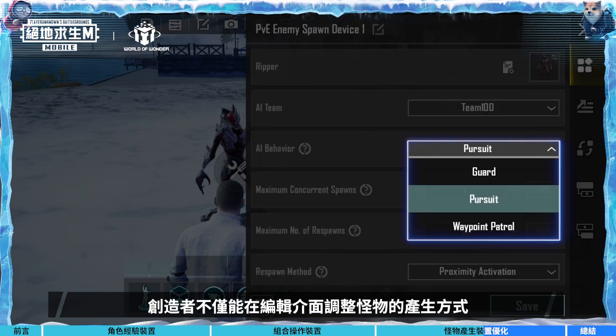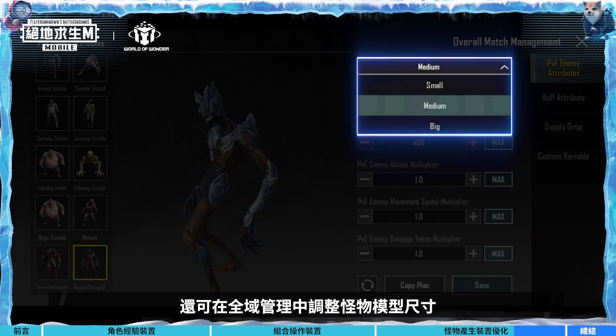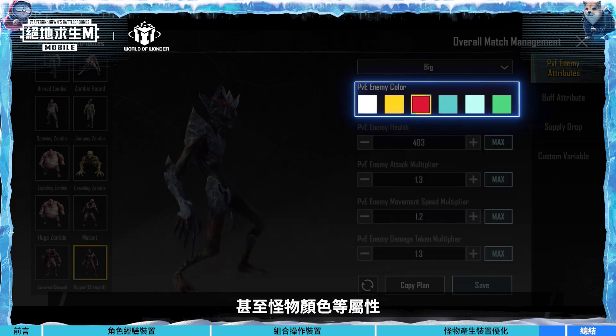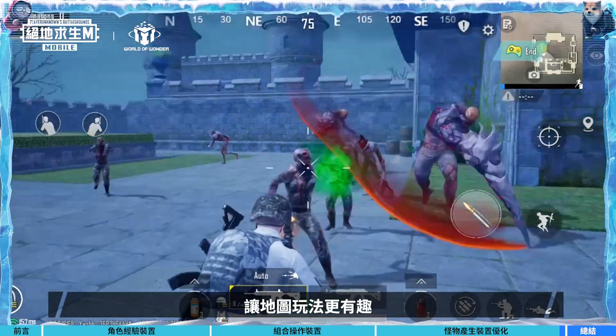Creators not only can adjust how PvE enemies spawn in the editor, but they can also edit the PvE enemies' attributes in the overall match management — including health, movement speed, and even their color. These adjustments allow for more personalization, making the maps more interesting.